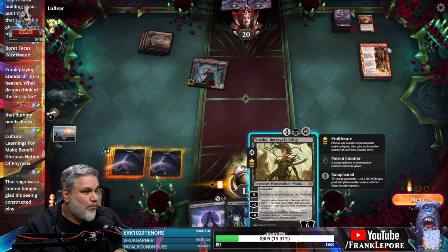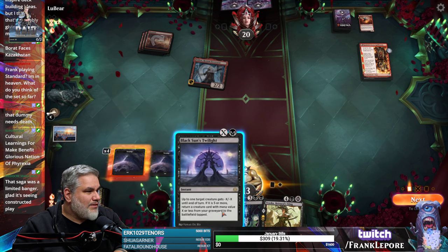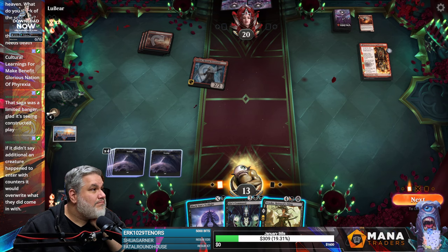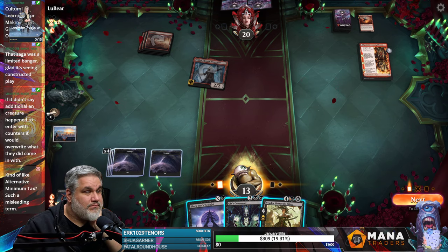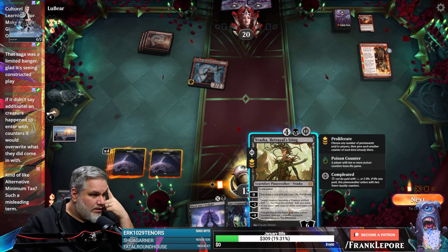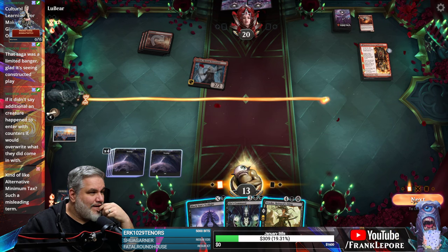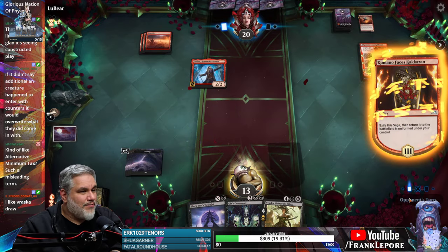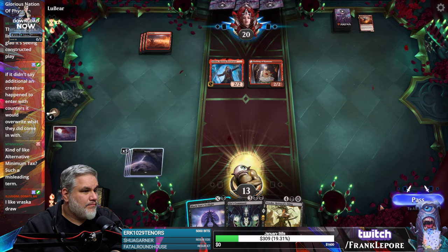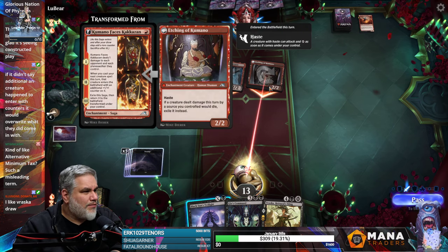So if I cast her for five, I exile this guy, she goes to four, and then Kazakstan comes back. I don't care about that. I don't want to do any of these things. Maybe I'll just gain a life. Target creature's a treasure, so she's at four, she goes to two, she would just die. Honestly, I don't feel like I do anything here. I can keep up Black Sun's Twilight and kill something, or keep up Gix's Command and kill everything next turn.